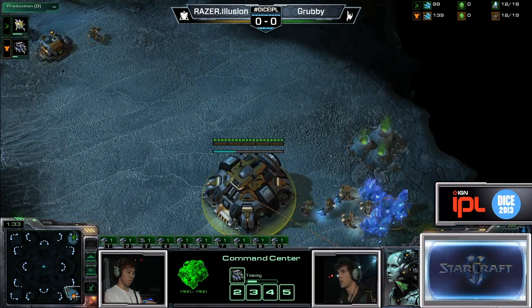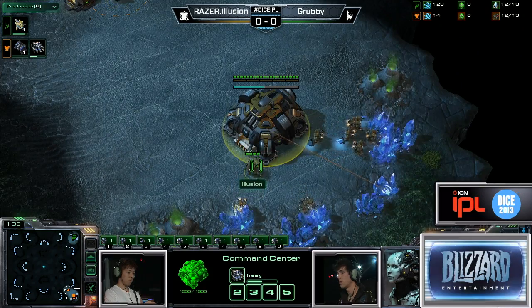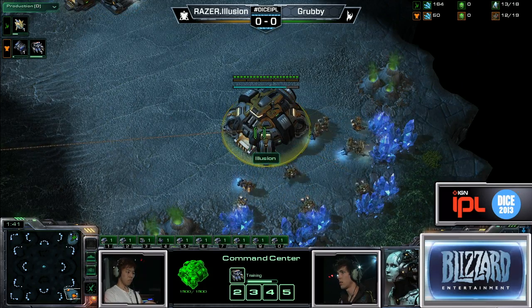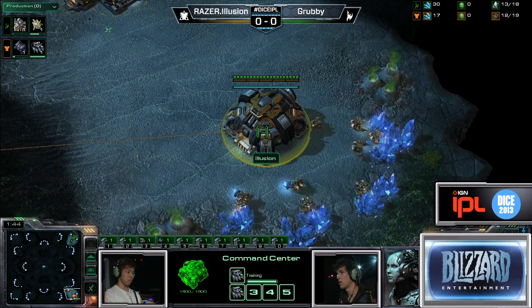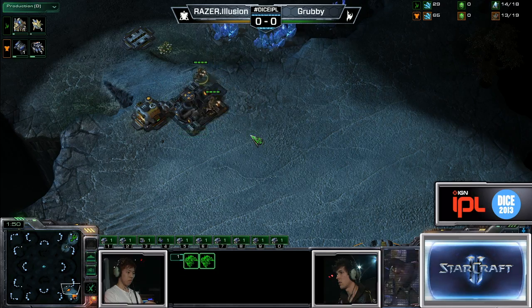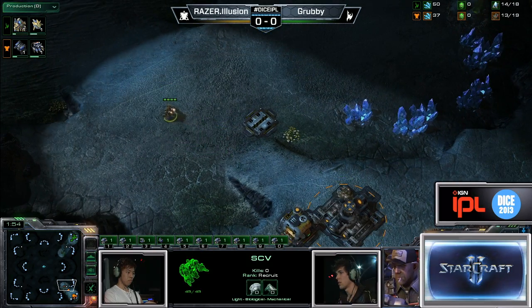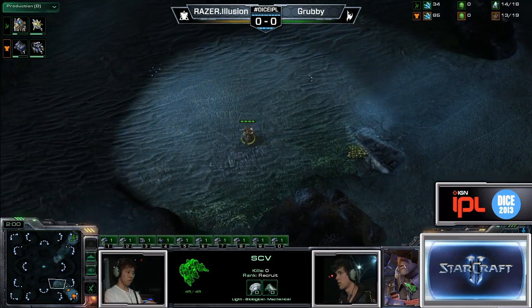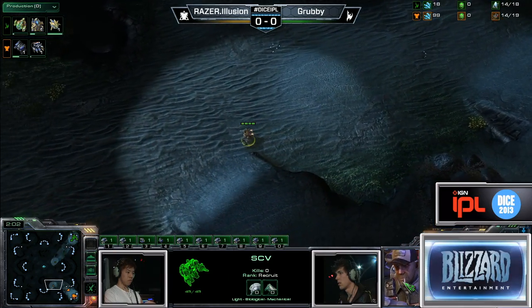Grubby certainly has the potential to sit back — that Creator Prime style we saw on Ohana — where you sit back with packs of Stalkers. He has great Blink control and can fend off attacks pretty easily. But once you get to the point on this map where there's so much space and you queue up four simultaneous drops, it gets very difficult for anyone to deal with.